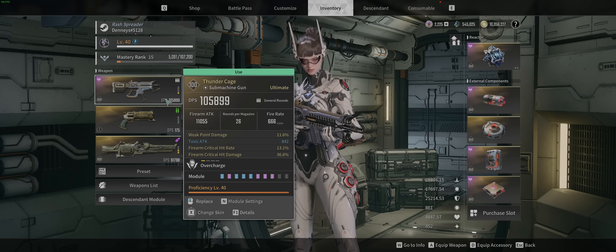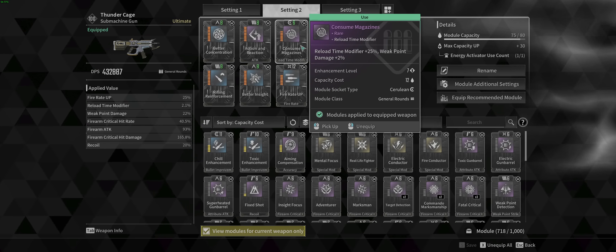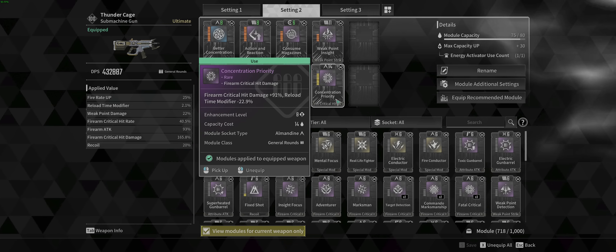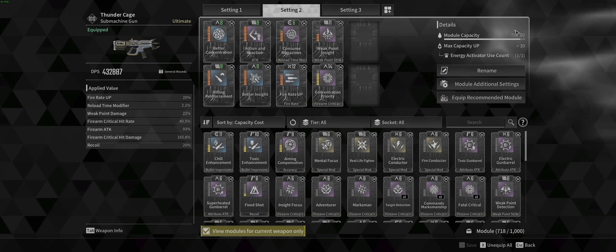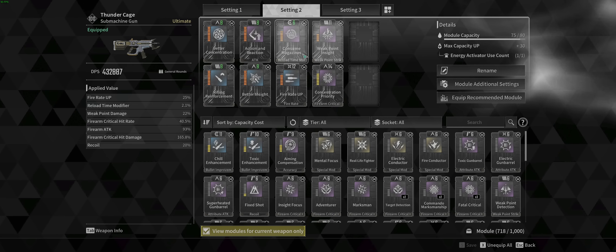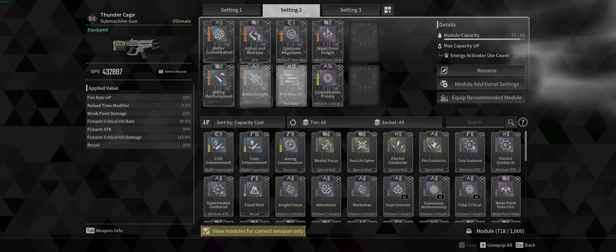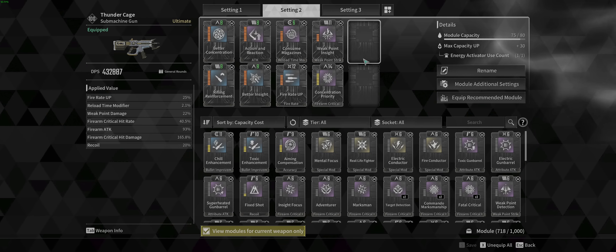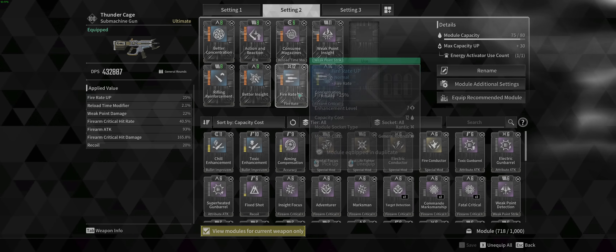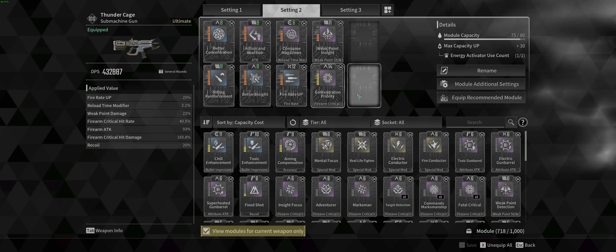Consume Magazines — we want to increase reload time because of Concentration Priority: our reload time goes down but firearm critical hit damage goes up 91%. I still have five more mod slots to go on this gun, by the way. If you haven't used as many crystallization catalysts as me, I would drop Concentration Priority and Consume Magazines and use Weak Point Insight instead. If you've only got one or two catalysts, use these core five — your damage is going to exponentially increase. That's the mods for Thunder Cage.